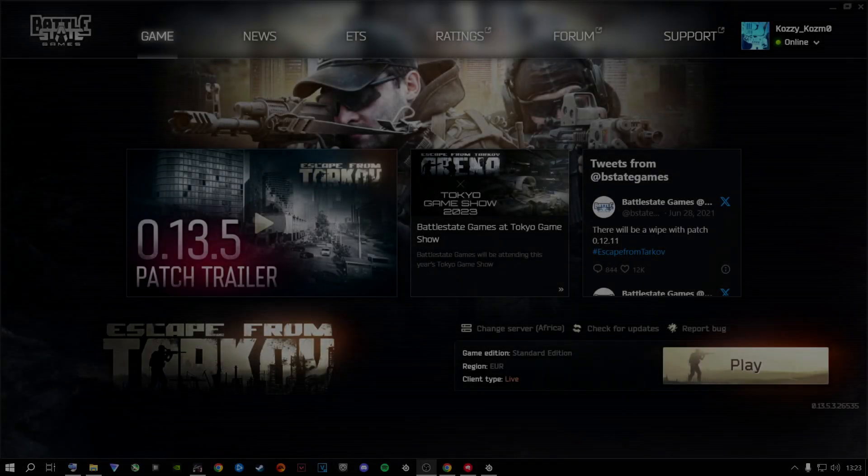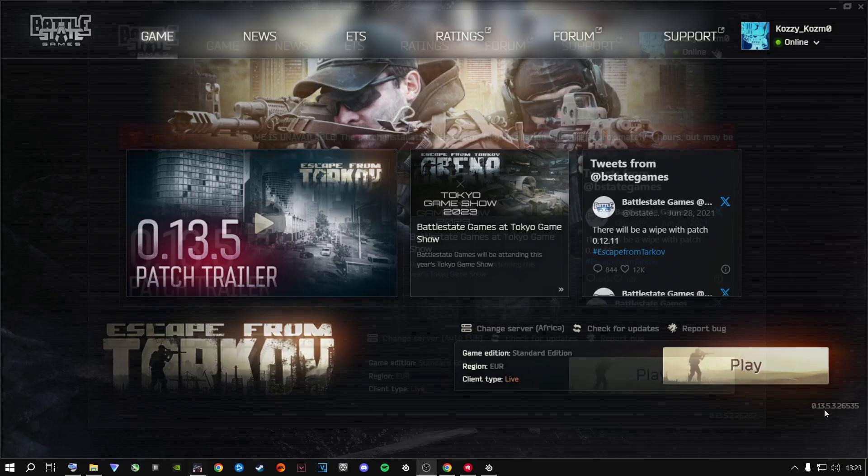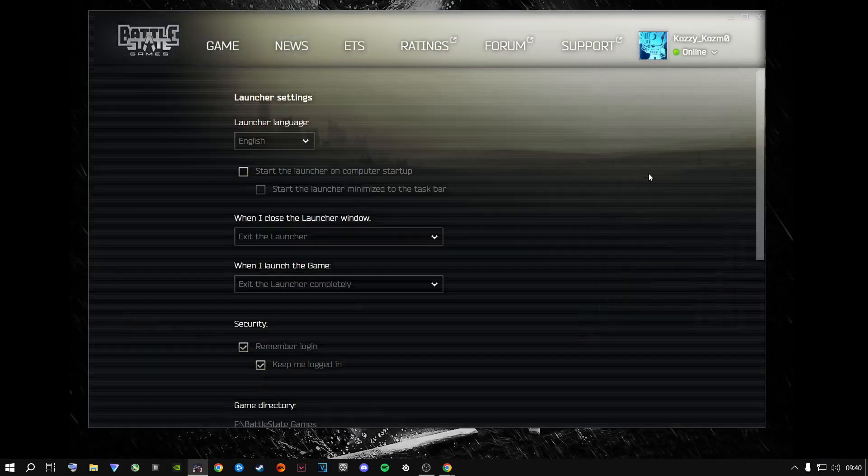The first thing I highly recommend you do is open up Battlestate Games launcher, then go to Settings. Where it says 'when I close the launcher window,' set it to exit the launcher, and 'when I launch the game,' also set it to exit the launcher completely. This way the launcher does not run in the background using resources like your RAM or CPU. This game is very demanding on RAM especially.